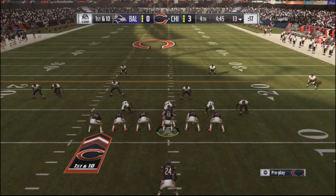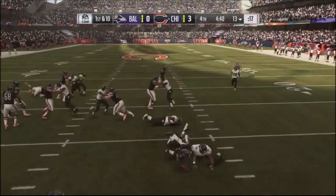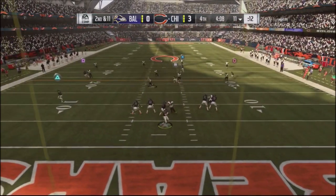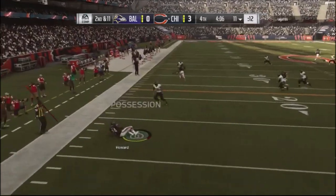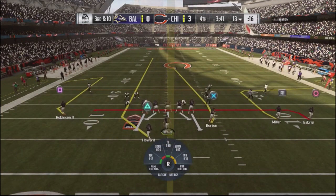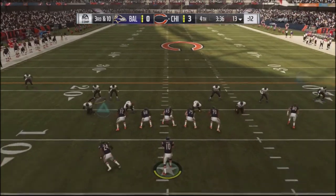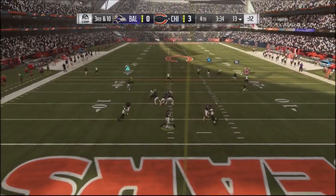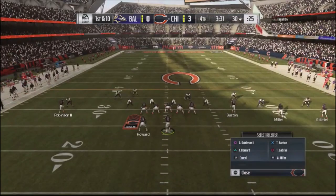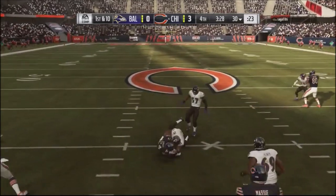My primary goal now is just to get first downs and chew the clock. I try an inside run — he gets me on a running back route by Howard for a couple yards. Third and ten — I use the Cover 4 Show 2 beater. No defender comes out to the deep comeback route, Robinson catches the ball, possession catch. He rolls out of bounds but the clock is still moving.